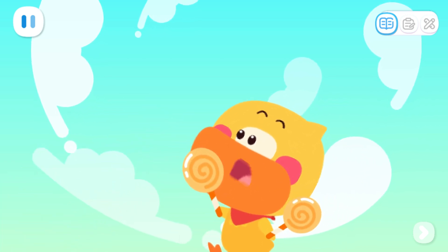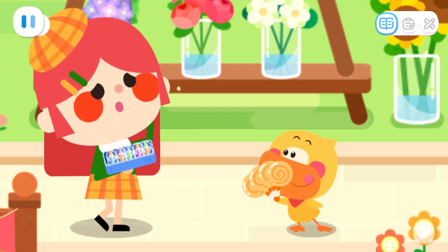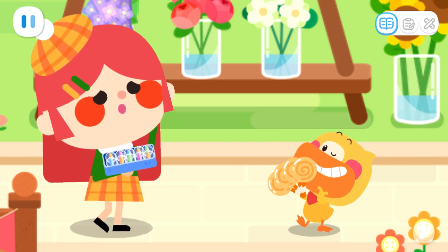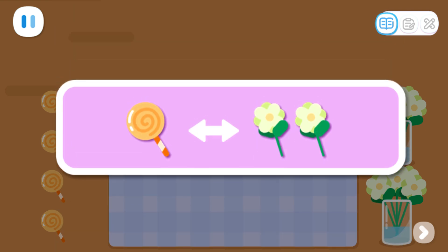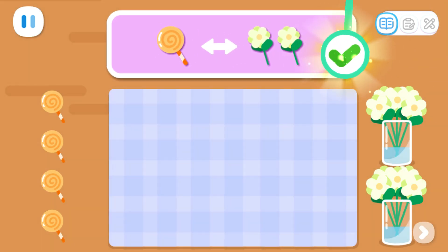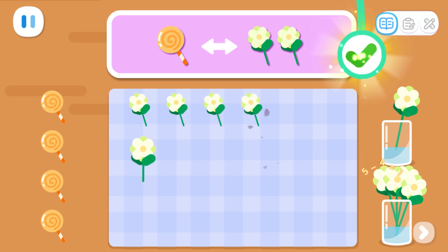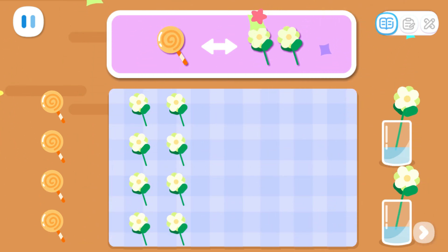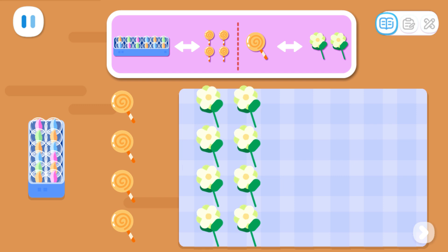I will use all my lollipops to exchange with you. There are four of them. So, how many flowers can I get for this? Let me help you. One box of marbles can be exchanged for four lollipops. And one lollipop can be exchanged for two flowers. How many flowers can you exchange for four lollipops? Put the correct number of flowers on the tablecloth. One, two, three, four, five, six, seven, eight. In the end, we exchanged one box of marbles for four lollipops, which were used to exchange for eight flowers.